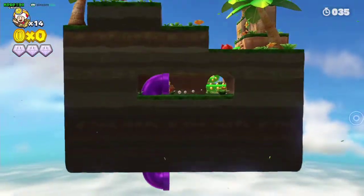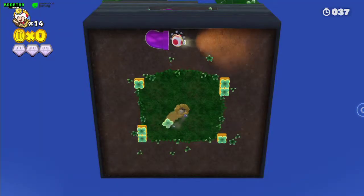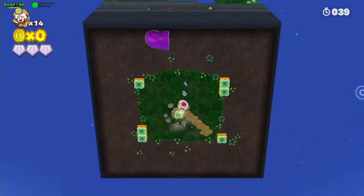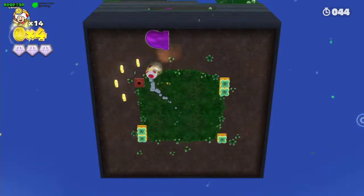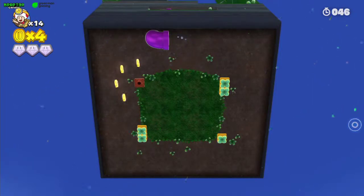First, climb down the ladder and enter the purple pipe. You're gonna be in that part — just take the small level of the ground and get your gem. First gem.